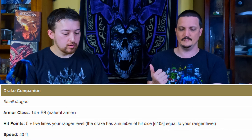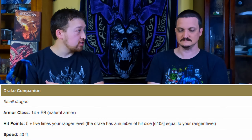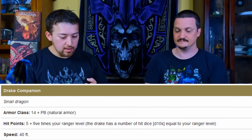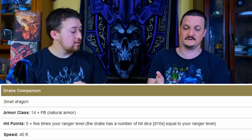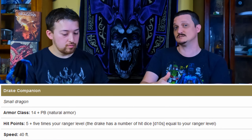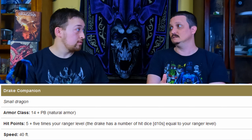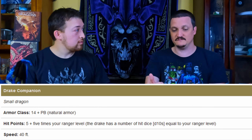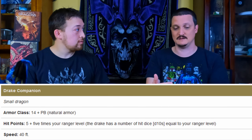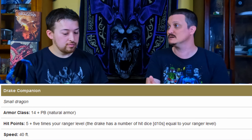The stats are a little different — you end up with 14 AC instead of the 13 all the Tasha's companions have. Hit points are 5 times your ranger level, plus proficiency bonus added to AC. So at third level this creature starts with 16 AC and 20 hit points — 16 AC, 20 hit points is pretty darn good.